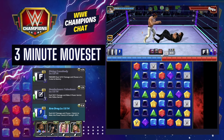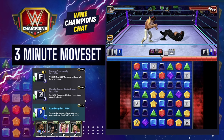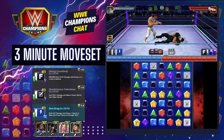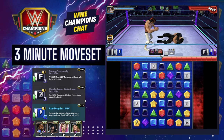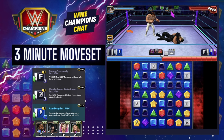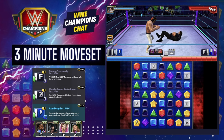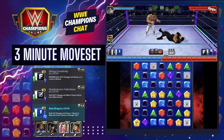That's your three-minute move set for Ricky Steamboat. If you have him at six star you could do something else, but if you've taken him to six star you already know what you need to do. This is for all the rest of us who just aren't going to bother with the six-star route. Let me know what you think in the comment section, like this video, share it with your faction mates — I'll see you on the next one, bye.